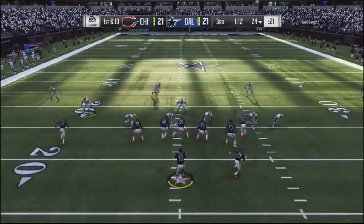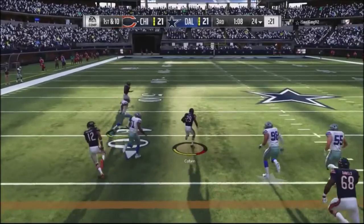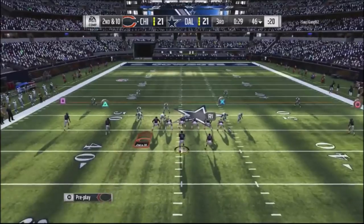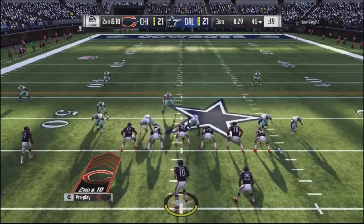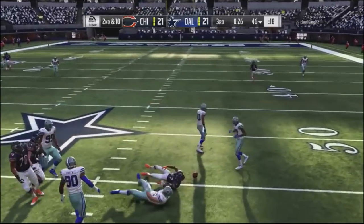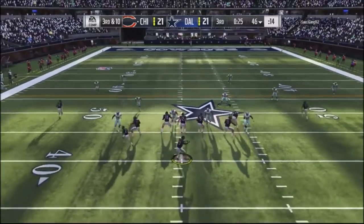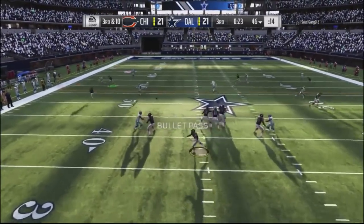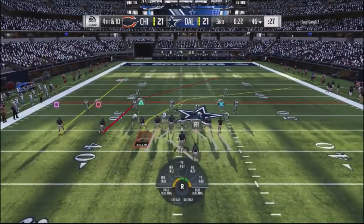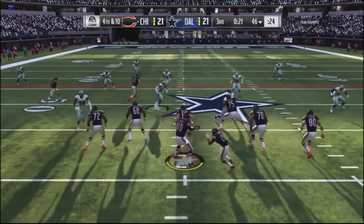Going against a guy with a monster playbook. I get a bad animation on a halfback wheel but take it off and get down to the 45-yard line. On second and ten I go into the flanker dig, look to the dual drag route, and drop the ball. Third and ten — I go into double posts and throw it into coverage. He shows an inverted Cover 6 he hadn't shown all game, and it messes me up.